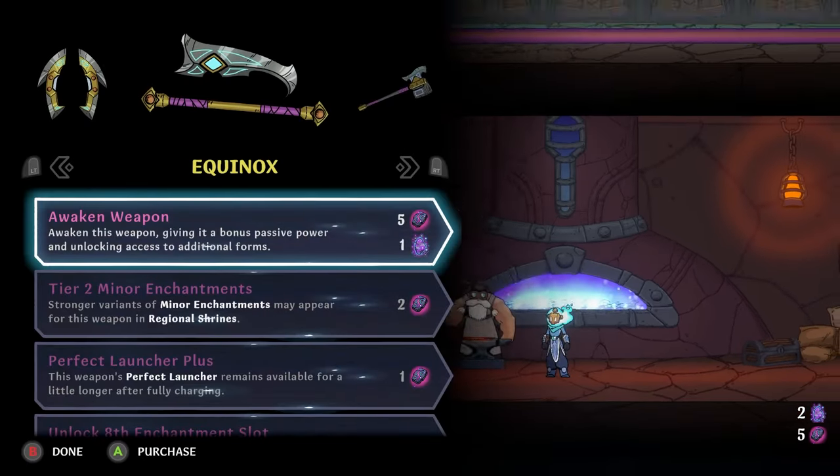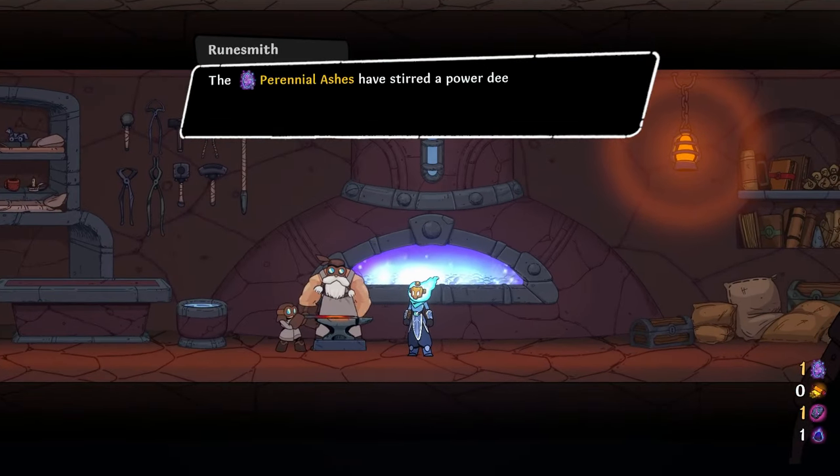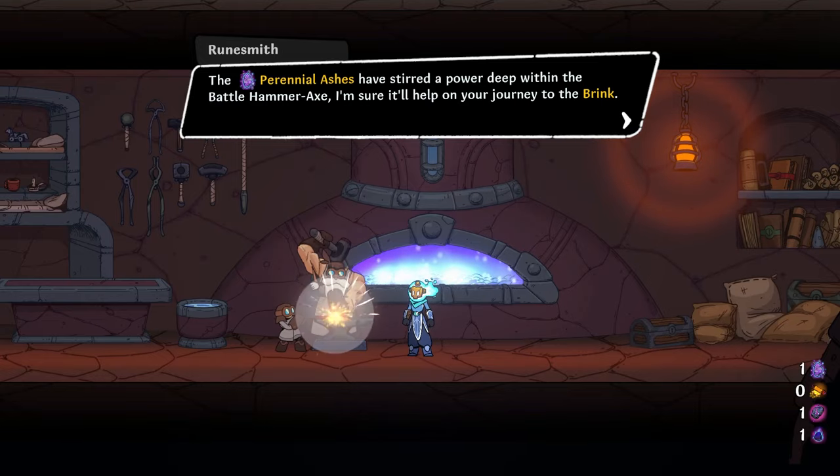I did a tiny bit of off-screen farming because I really want to show off these weapons. So we are going to take the Awakened Weapon for the axe, the hammer axe.